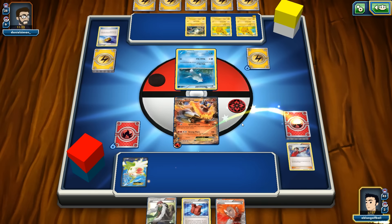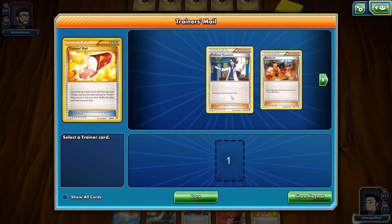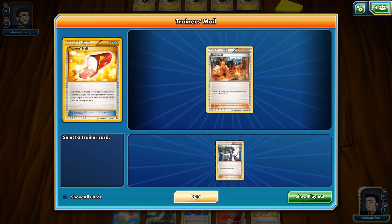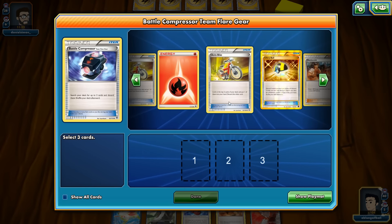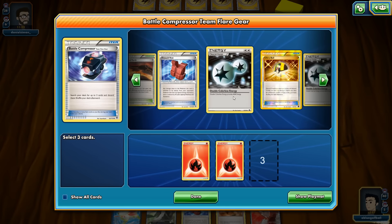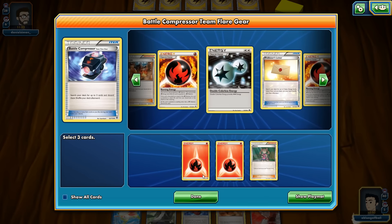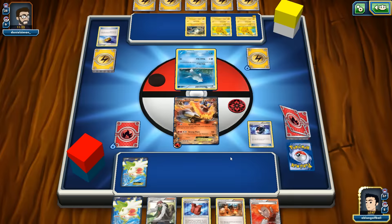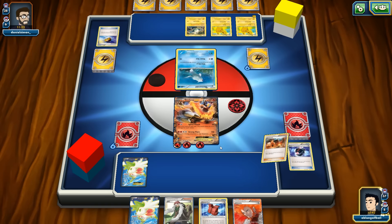We get Battle Compressor and use it to discard two Fire Energies and the Shauna — we'll have other opportunities to discard more energies later. Then Blacksmith to grab those two back and power up Emboar. I'm not sure if he plays DCE, and I can't remember the HP of Raichu Break.